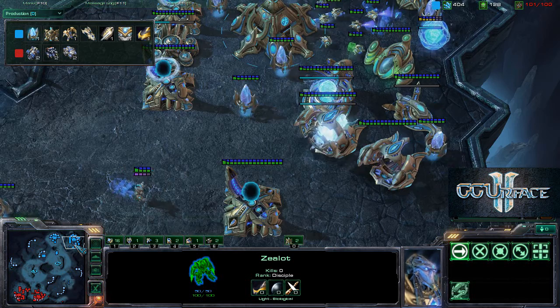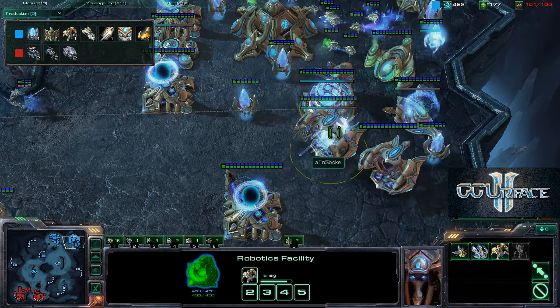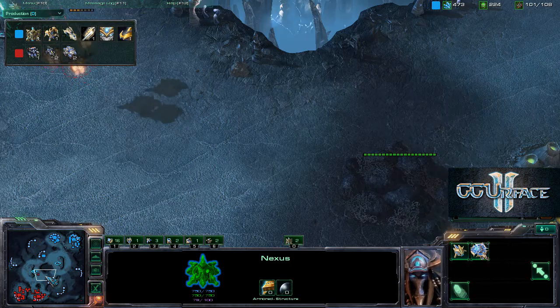Now we see the carriers are coming out for the Protoss player - very interesting. He should really chrono boost these. He doesn't have that many chrono boosts, but he does actually have some. Three vikings are landing, being lured by this one probe to land.